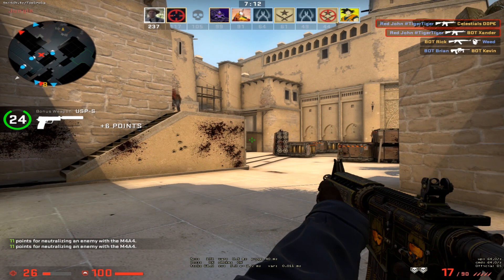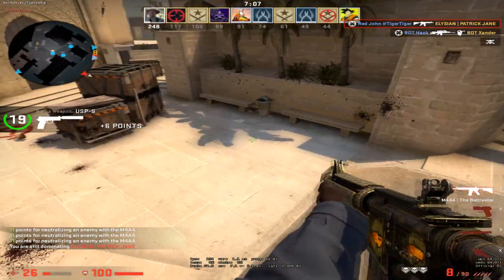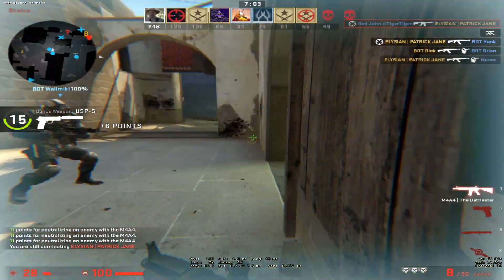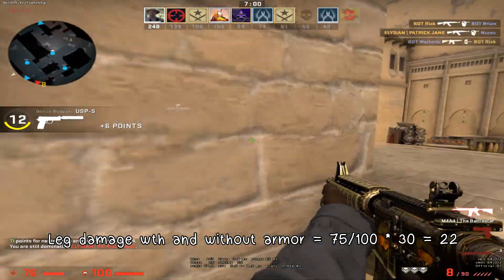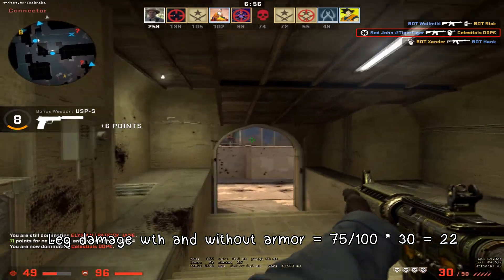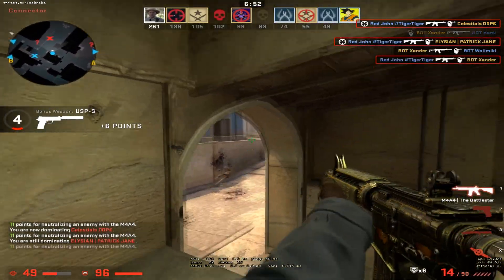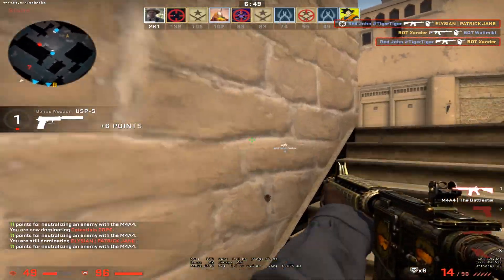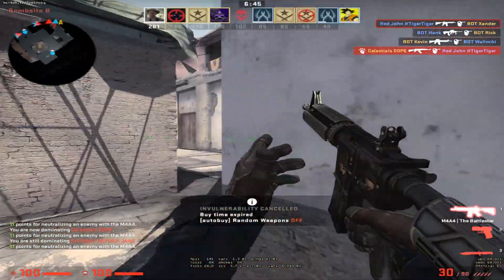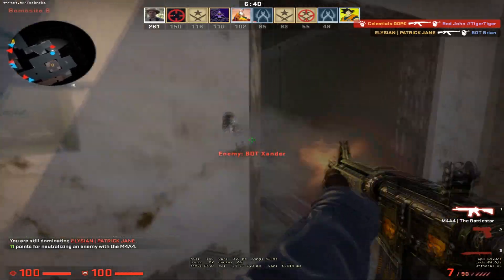But if you take a closer look, I said before that to the leg, all guns deal the same damage with armor. So it means I would deal around 75% of 30, which is 22 damage to the leg with a Glock, even if the enemy is armored. That's pretty good for a Glock considering the 13 damage it does to the chest. So if you are very bad at headshots, make sure to shoot enemies in the leg during pistol rounds as a terrorist. If you're using a Glock, that will kill the enemy within five bullets at minimum.